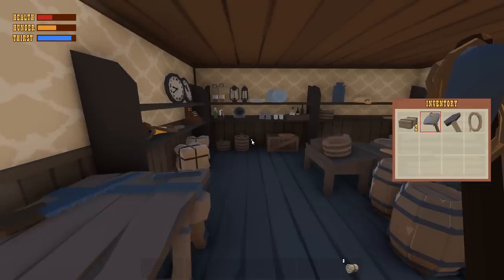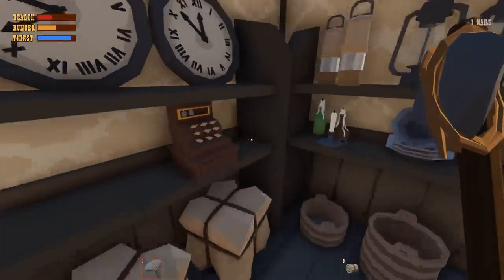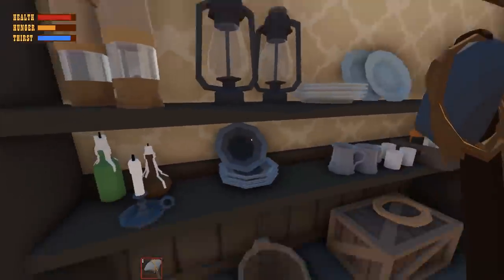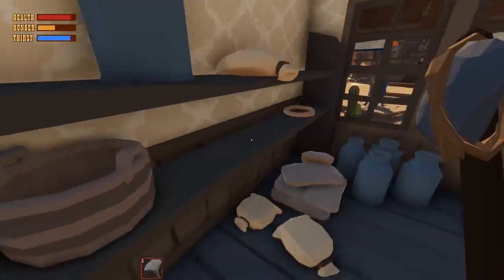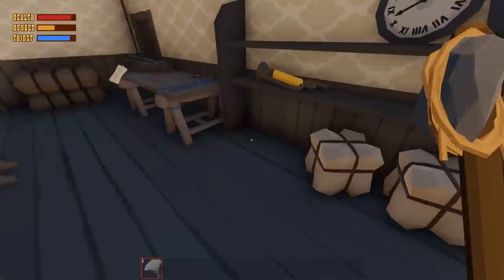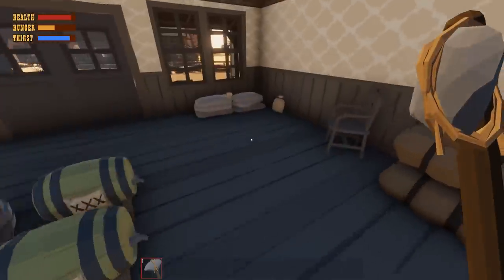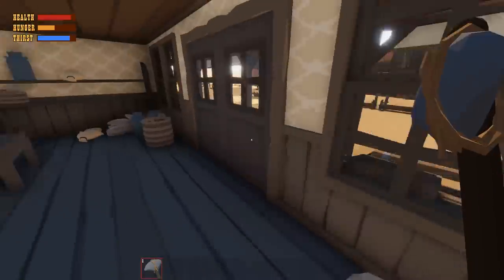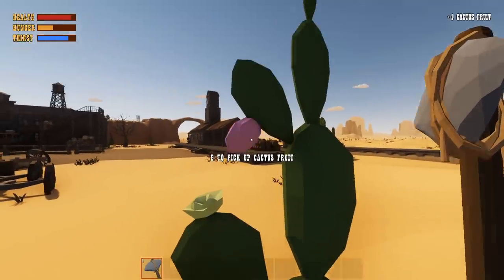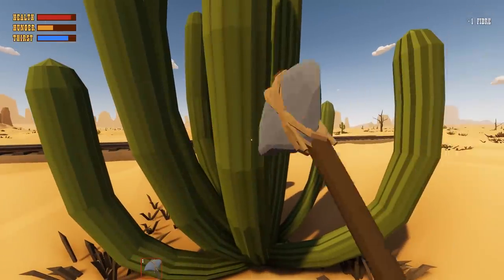We used up our distraction stone. There's nails — let's go ahead and heal since we're hurt. I'd love to find a canteen. There's a lot of rope here at least. Can you only make an axe on this crafting station? Looks like it. Let's head out — we can chop cactuses! Oh, there's cactus fruits. That's awesome. We can take cactus fiber too — used in crafting.